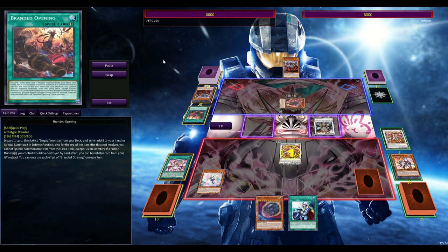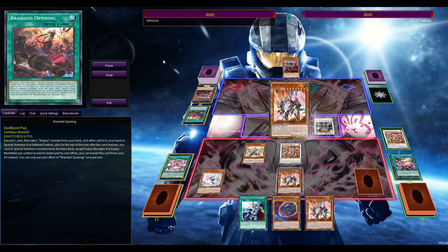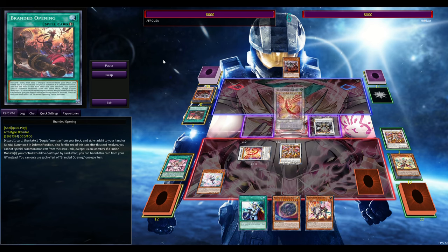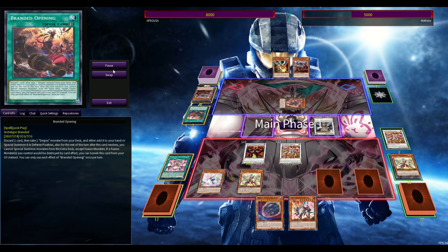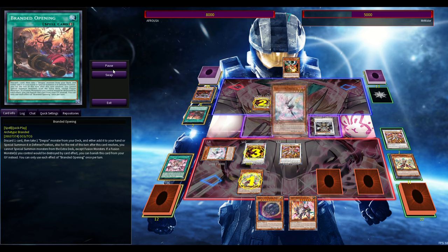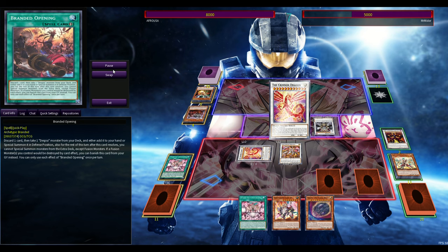If you go first with Centurion you're able to effectively end the opponent with King Calamity, which a lot of people say needs to be banned — 99% of the time it wins you the game. But there's that 1% where, if you're playing against something like Labyrinth where they can just set four or five backrow and not care about King Calamity, then they don't really care about it being on the field. As I drop out a Red Supernova Dragon with like 5500 attack — this thing's insane, it's going to have 6000 attack — it's so damn good. Each turn that passes this deck just snowballs more and more to where it just can't be beat.